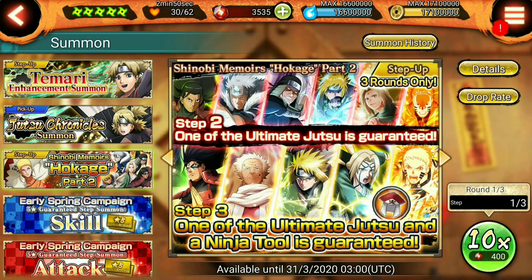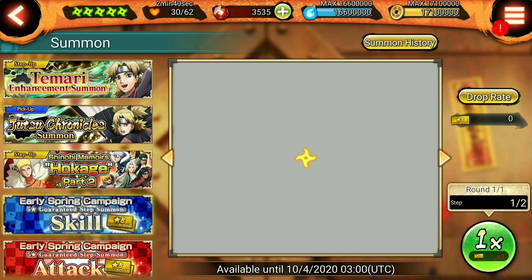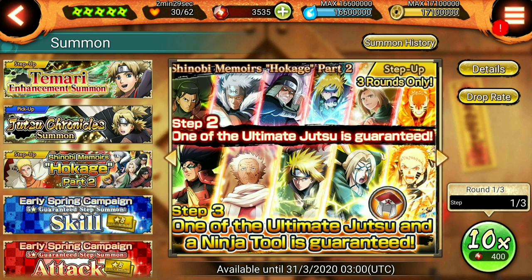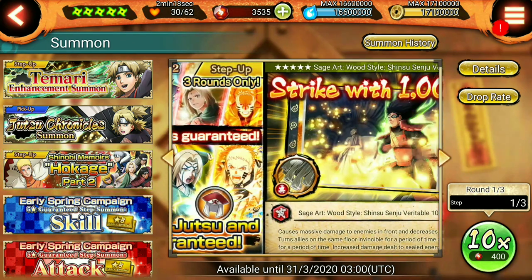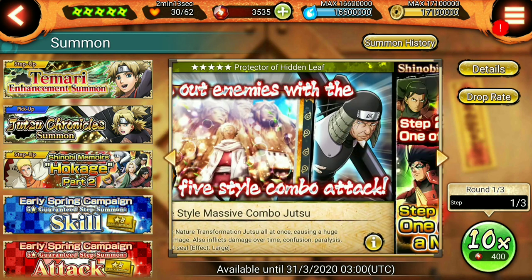Hey, what's up guys, Indian Sensei here. Welcome to another episode of Ninja Voltage. This is my alternate account — I only use it to get guaranteed Shinobi ultimates, so I don't use it on normal summons. Whenever I get a good step-up summon with a guaranteed ultimate, I use this account. Hopefully someday I will give it away, but for now I'm keeping it.